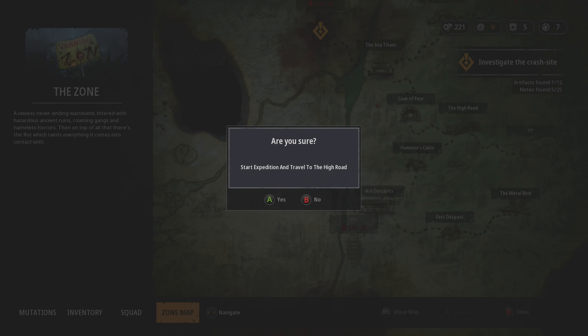Mutant Year Zero looks good. As you see me play, I'm sure you'll see a number of rather detailed maps with stuff to find, and our characters are decently detailed. Though what's odd is the human character might be less detailed than the mutants. The duck and the boar named Ducks and Boarmen look good, though they have dumb names. The maps are pretty detailed, and that's a good sign. It helps the game quite a bit because much of the game is based on exploration and scavenging rather than combat itself.